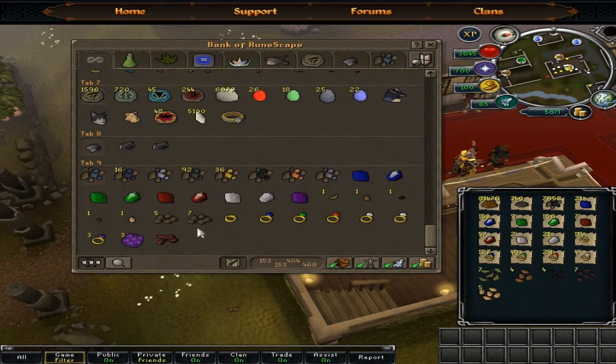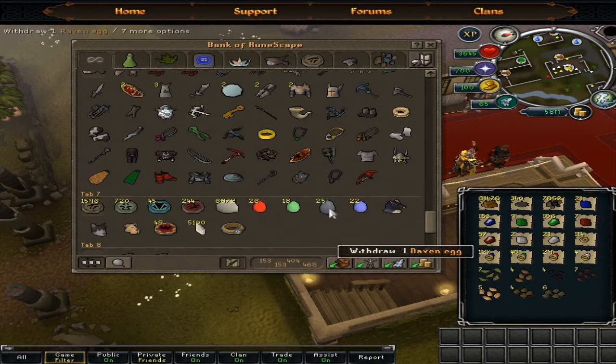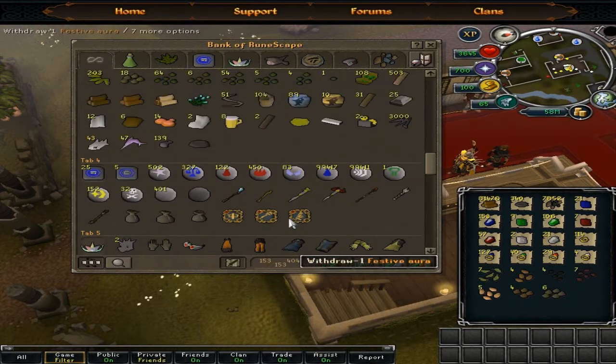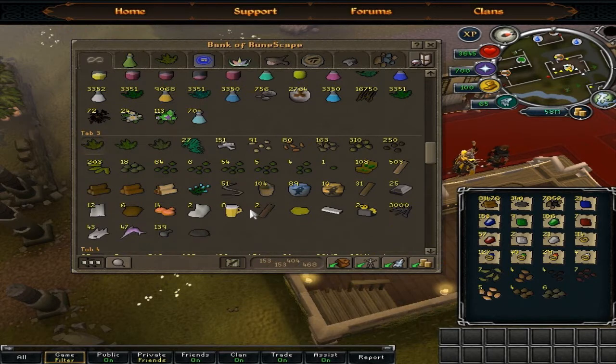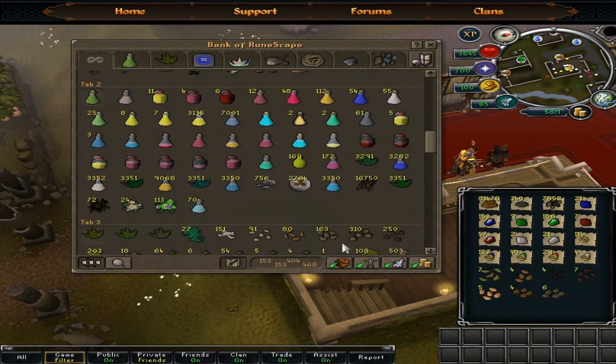This is the stuff I usually do sell, except for the gems and rings. And I've got a ton of eggs. I've got 18 Spirit Seeds, plus all these other seeds. I didn't get these from the nests though.